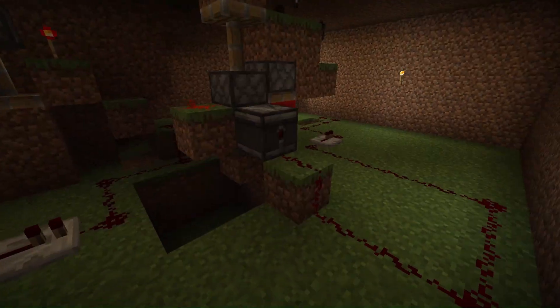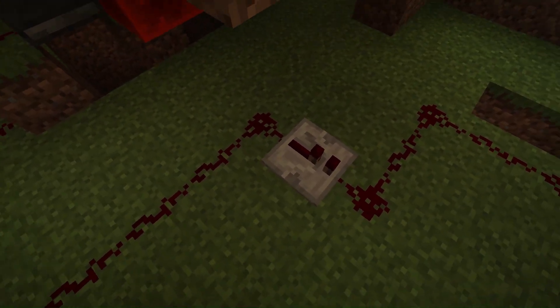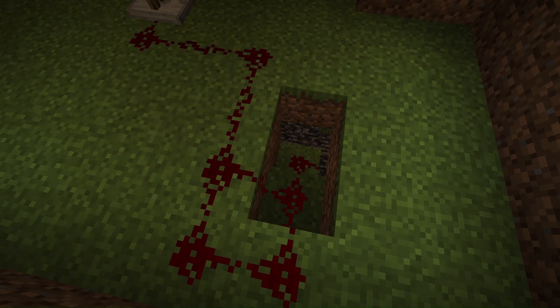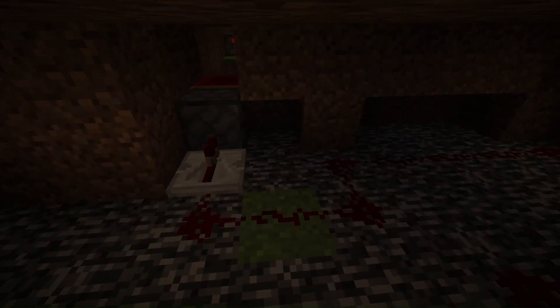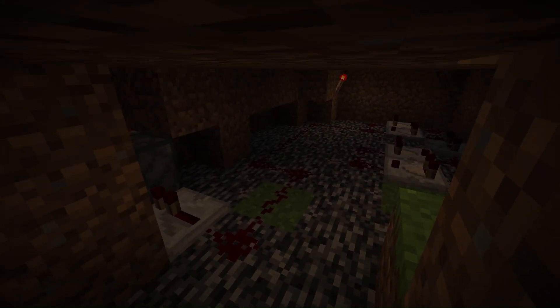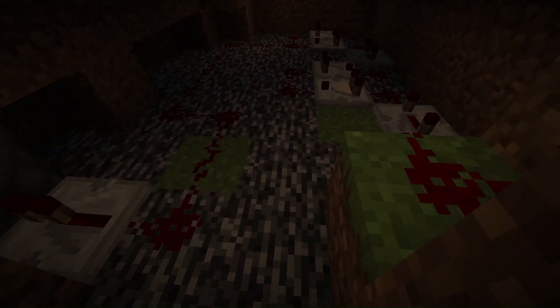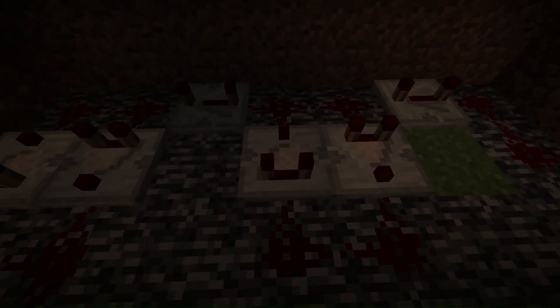So then it goes over here, it powers this redstone repeater which goes underground. Here we have a series of elaborate contraptions to keep the door open a long time, because normally it would just open really quickly and then close. But here we have a redstone repeater and then these comparators.